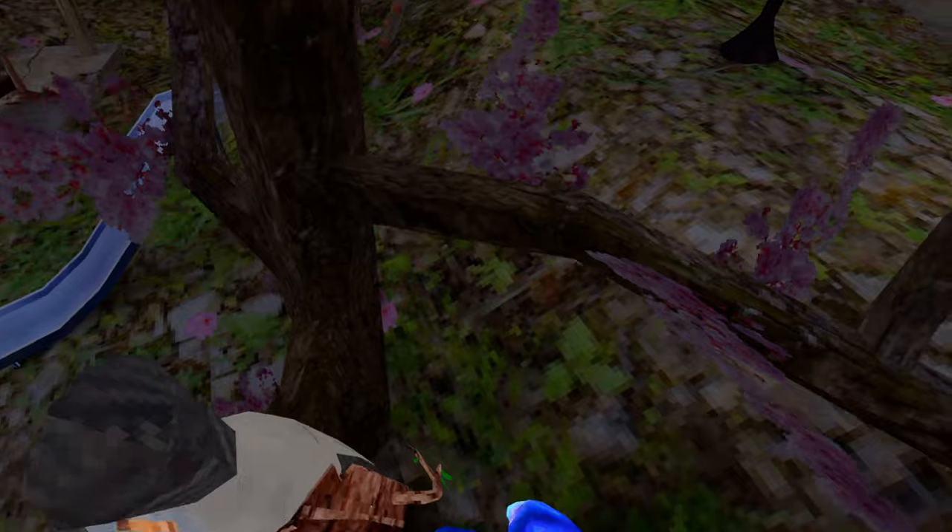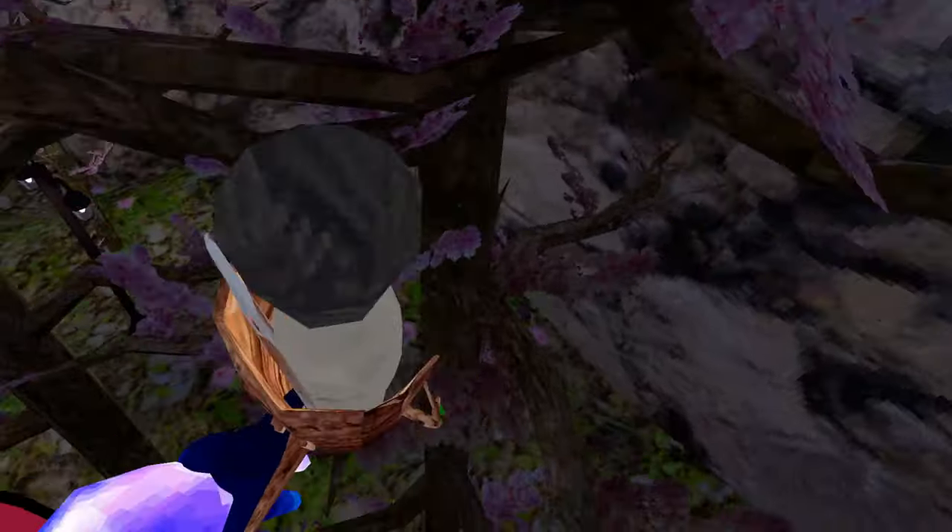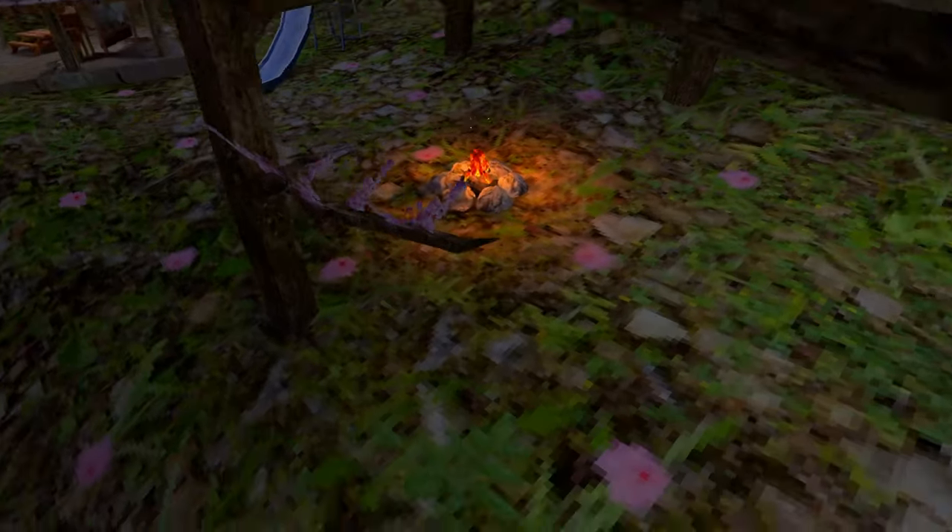So now you can just sit here and rocket jump in Gorilla Tag. Never touch the ground — the floor is lava. It's really easy like this too.